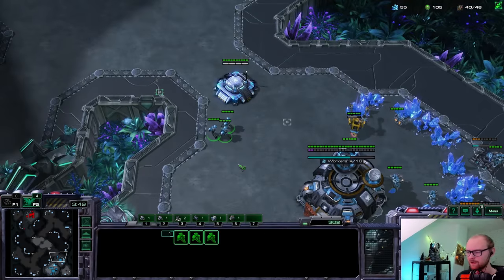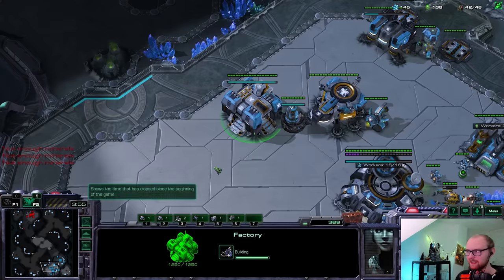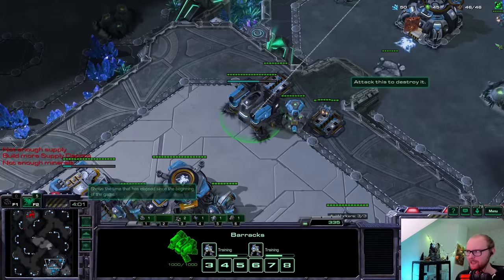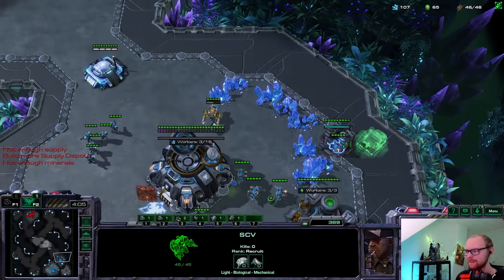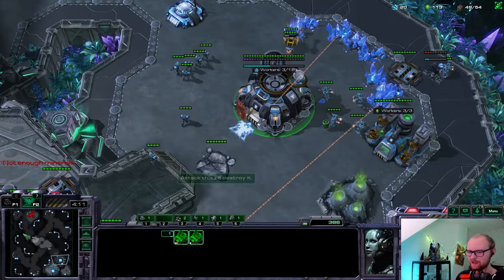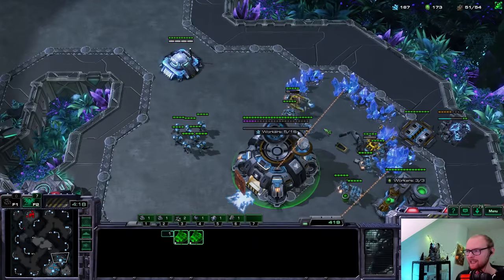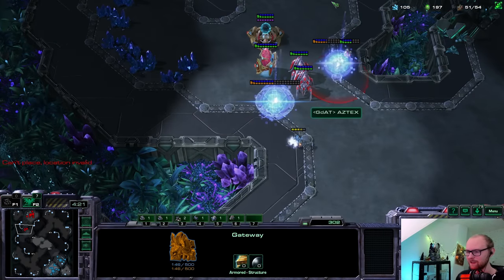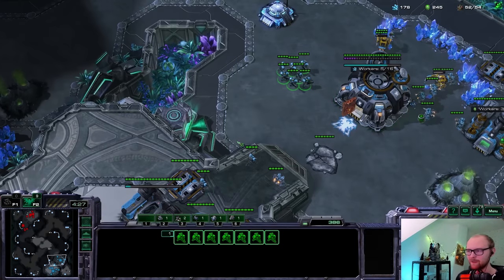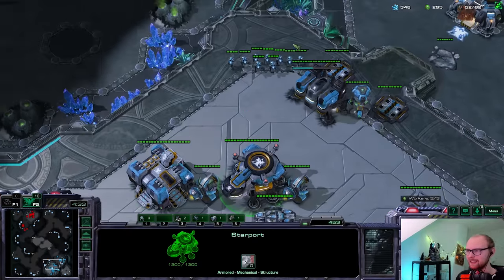I do need to know what he's up to because I could easily get busted open by an Immortal or DTs. I also have this third gas for the Battlecruiser. This game I'm going for a slightly different strategy - a fast tank push. Last game I attacked with like five tanks later on. Here I want to teleport one BC into his main and hit at the same time as the first BC at the front. I feel like it can be a really deadly maneuver.